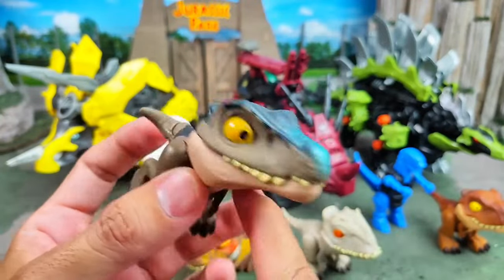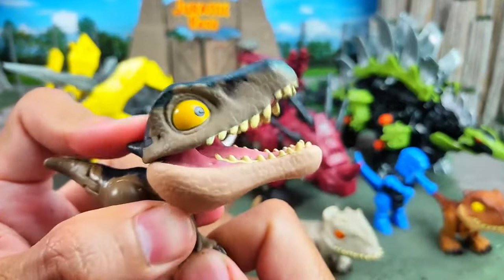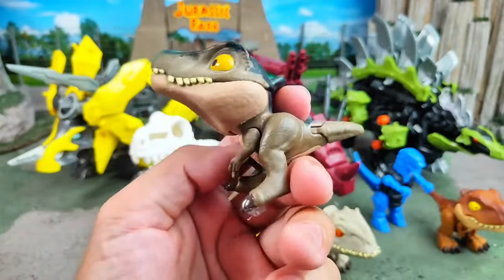And then for the next one we have this dinosaur — it has a large nose, walking with two legs, but it has sharp teeth. This is Baryonyx — a very unique dinosaur!